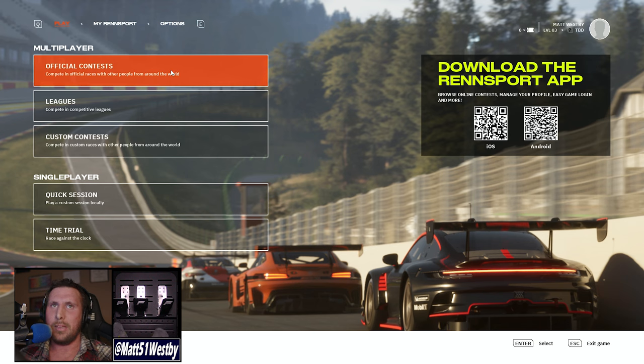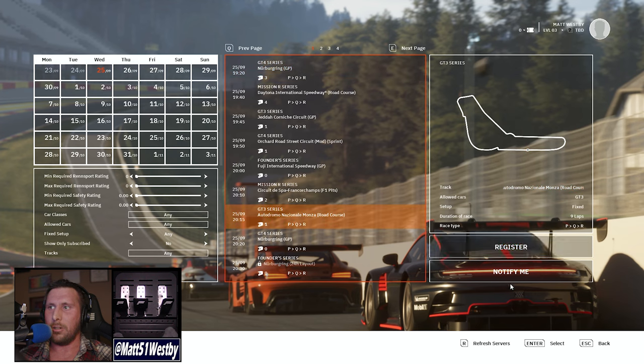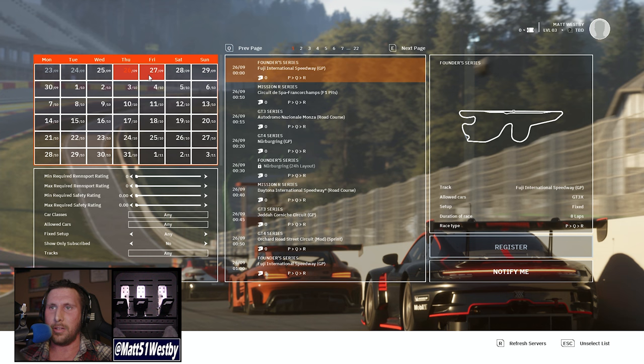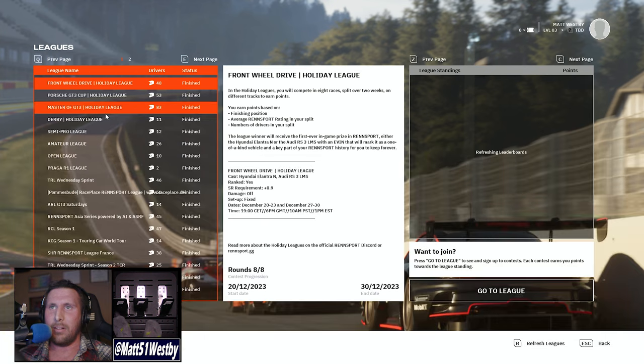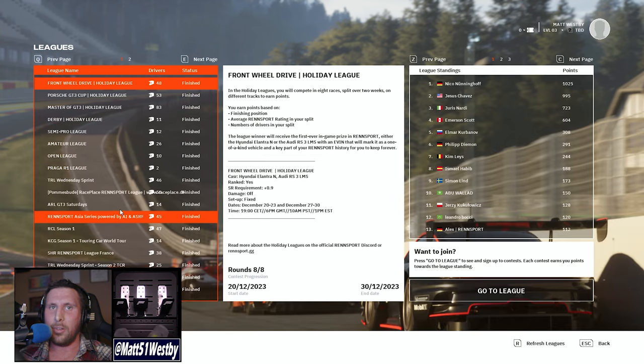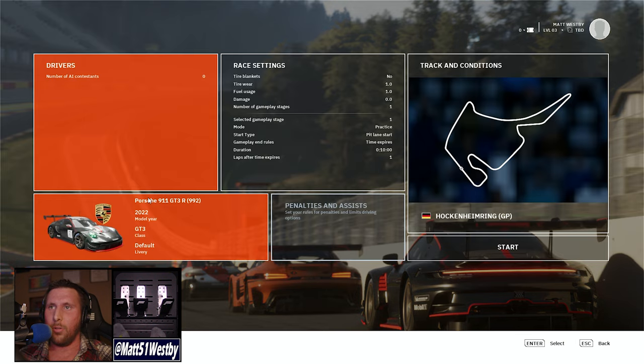So this is the main menu. What we were in is the official contests. Every couple of minutes they'll have a brand new event that you can just drop into. You can register, you can notify, and you can actually see what the next couple of races are for the next couple of days. Their competitive leagues seem like they've got a couple set up. And then for custom contests, there just isn't anything right now. I was playing around in quick session with the same car — the 992 911 GT3 R.